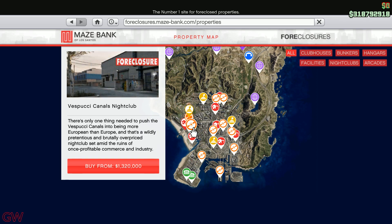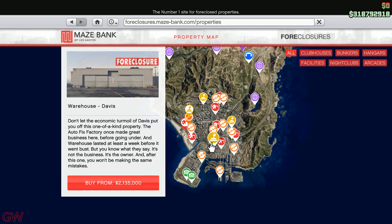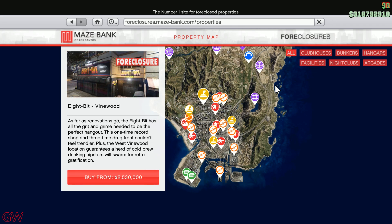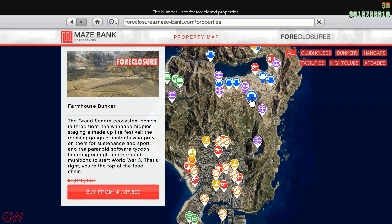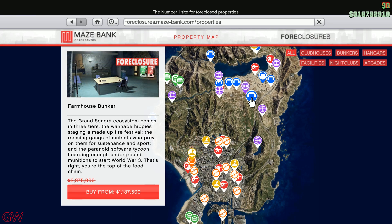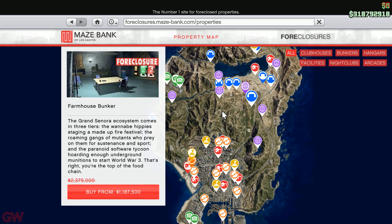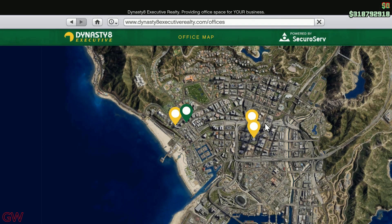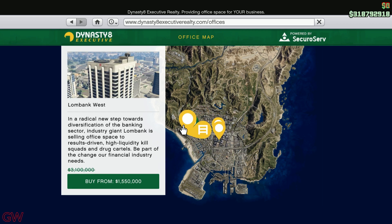Moving to business properties: the MC clubhouses and MC businesses are on sale, so if you didn't have them it's a great time to get them. The nightclubs have no sale, but the hangars are on sale at almost 50% off. There's no discount on the arcade, but the facility has a 50% sale going on. The bunker is also on sale. For those who don't have these properties, it's a great week to grab them. CEO offices are also at 50% off.